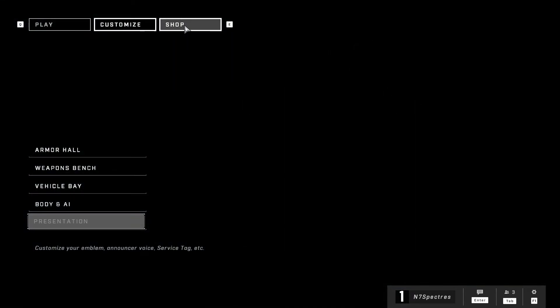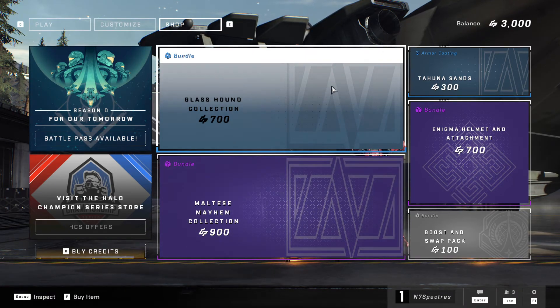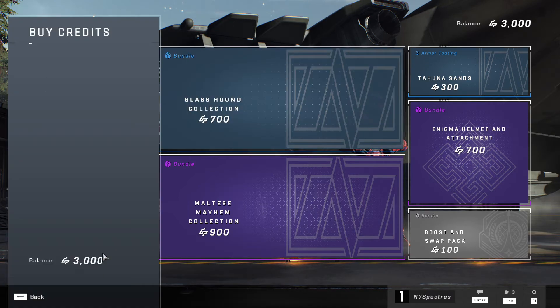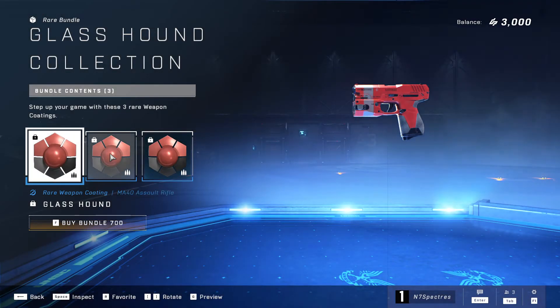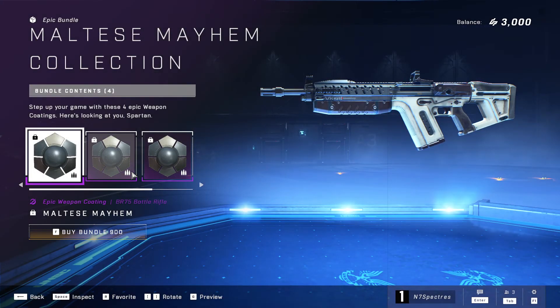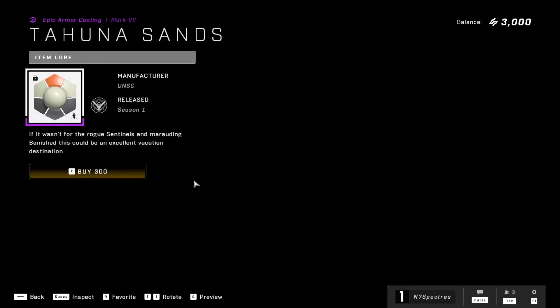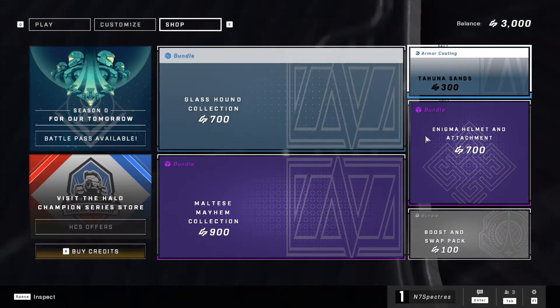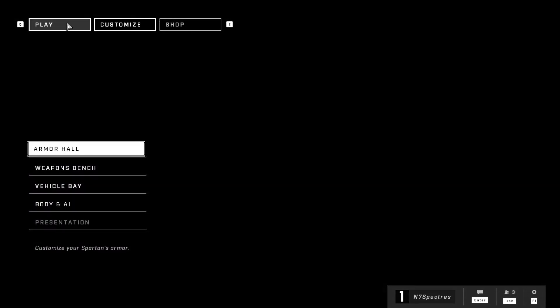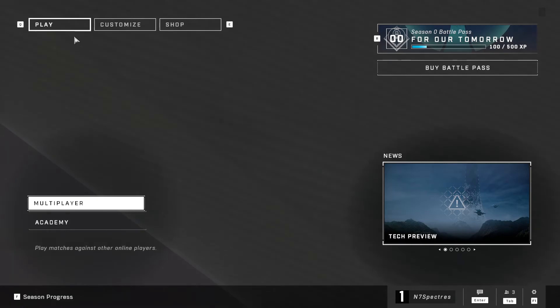Wrapping up with the shop — it's fully loaded in. You can buy the battle pass, and you can buy credits with real money. There are shaders available for different weapons, and armor coatings — pretty much all aesthetic stuff.